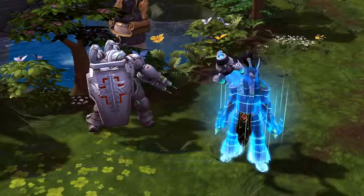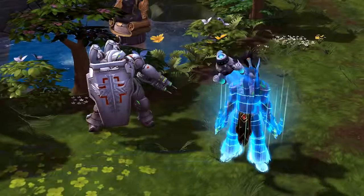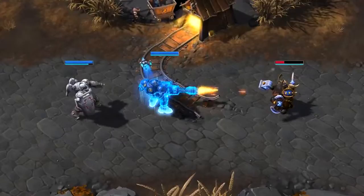Morales' first heroic is her Stem Drone. When activated, Stem Drone will increase a teammate's attack and movement speed for a period of time, allowing them to wreak havoc among enemy players.